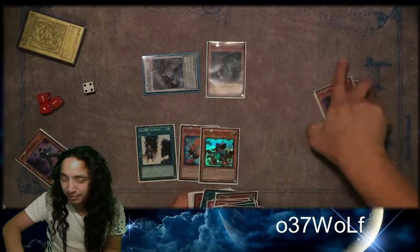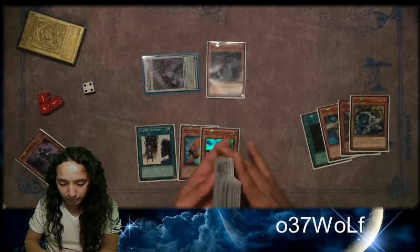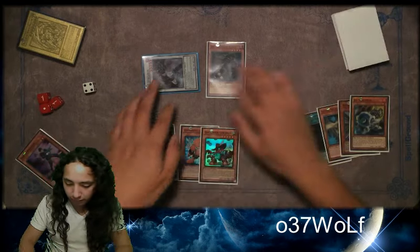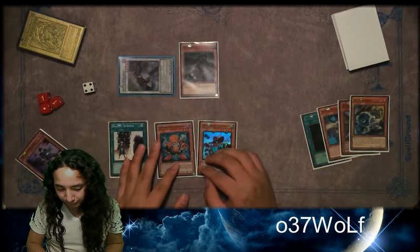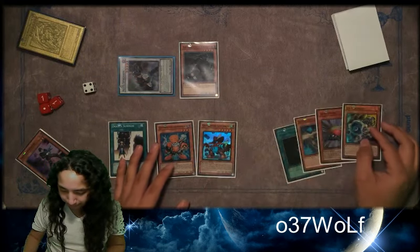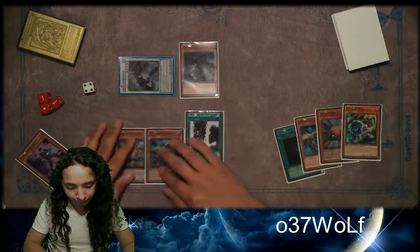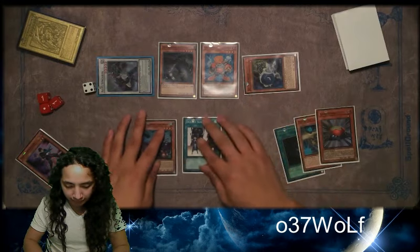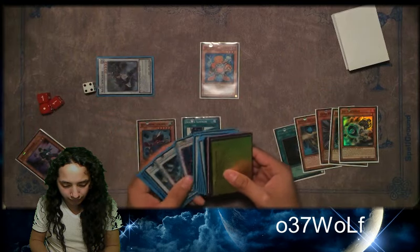And then right here, seeing as you have Junk and no summon, you can reduce if you want. Higher. So then you go Double Summon. Summon this, get back this, and then you go into your Lover Man.